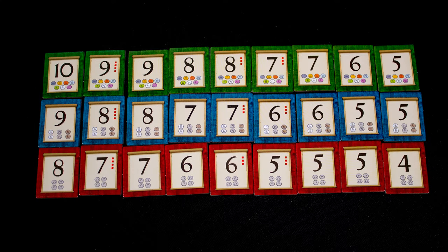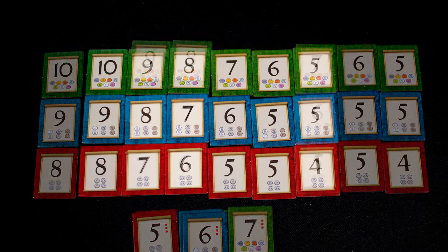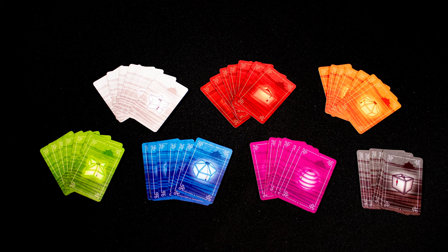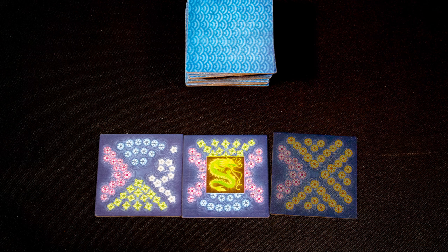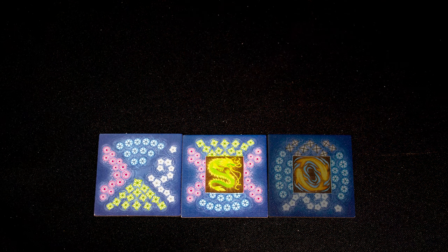Setup is different for each player count. First, get the objective tokens — remove the marked ones for lower player counts and then stack them on top of each other. The main tile stack loses five tiles per player less than four, and the card stacks are also reduced for fewer players. Each player will be dealt three tiles they keep in their hand; when you play one you will redraw a replacement. Once the stack has run out, you continue to play one tile a turn until your hand is empty.